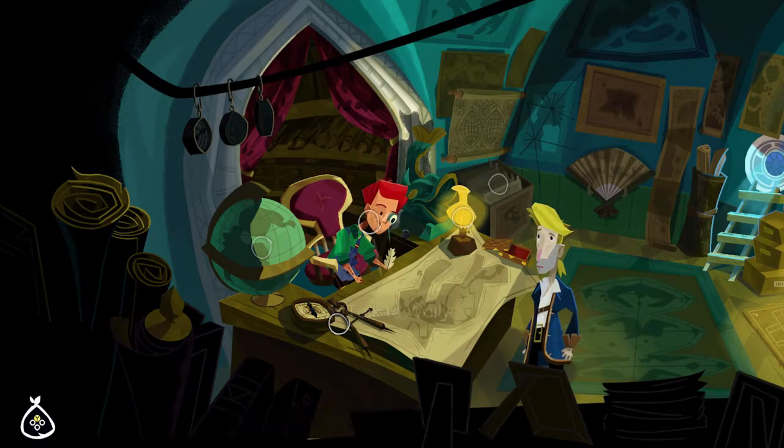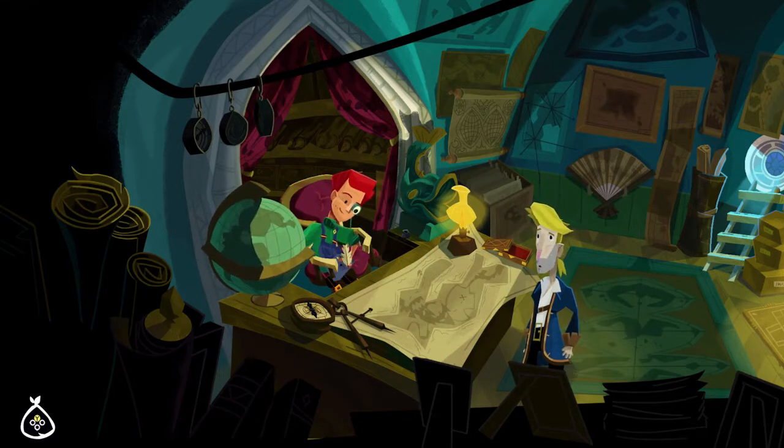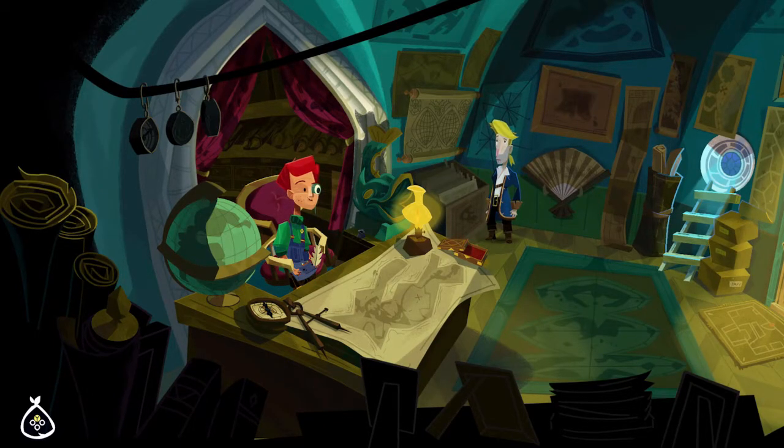Visit Wally's Map Shop, and you have to interact with all 18 map related items in the shop. Start with the globe on the desk, and then work left to right with all the maps on the wall. There are a couple that do not count, like the ladder and the symbol above the door. Once you've clicked on everything, the achievement or trophy will unlock.